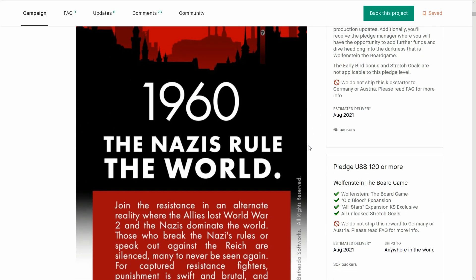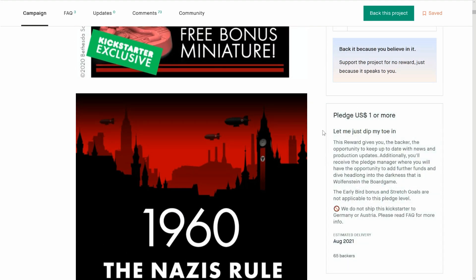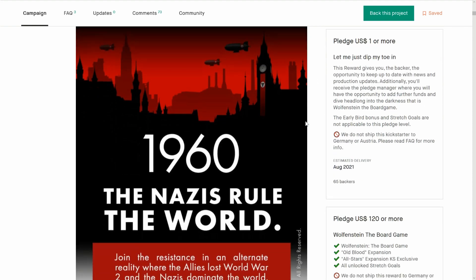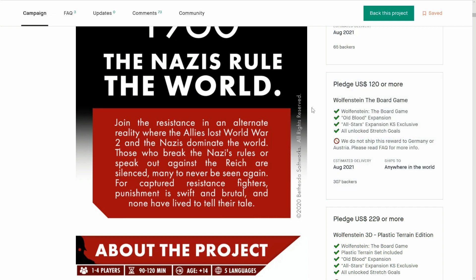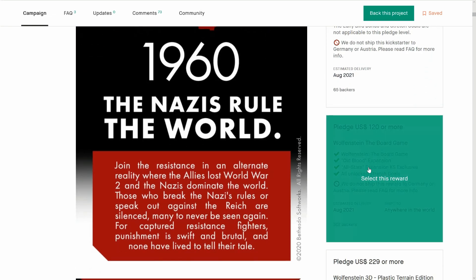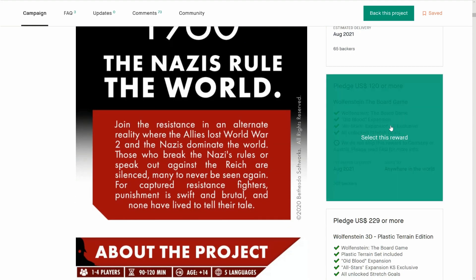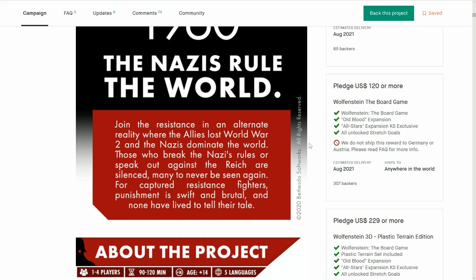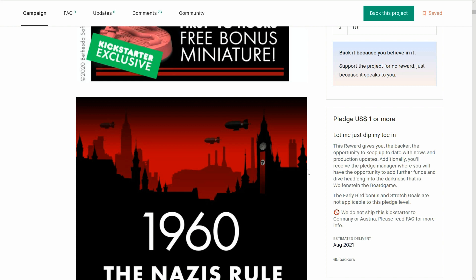Boo hoo — the one dollar fee. If you're coming in on the minimum pledge, it means you're just balancing the books. Why are you not giving me the early bird? Why are you not giving me the stretch goals? Why are you not allowing me to just buy Wolfenstein the board game, so that in the pledge manager I can upgrade to the expansions? I'm guessing they're doing this so that they can get the economy of scale to bring this at this price for the consumer. But just make it five or ten dollars — give us the early bird and let us get the stretch goals if we upgrade during the pledge manager. Please.